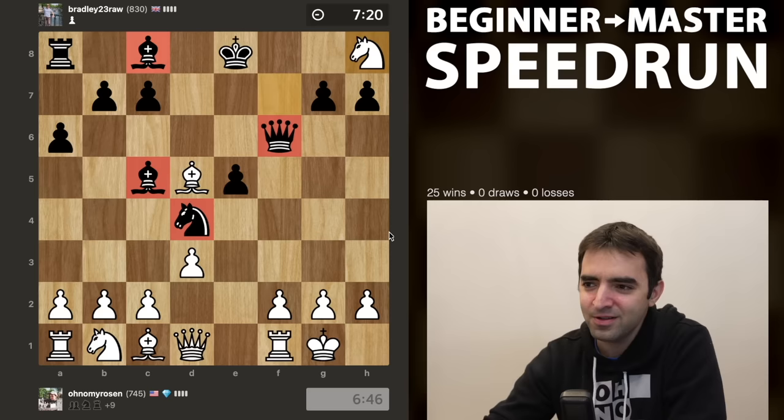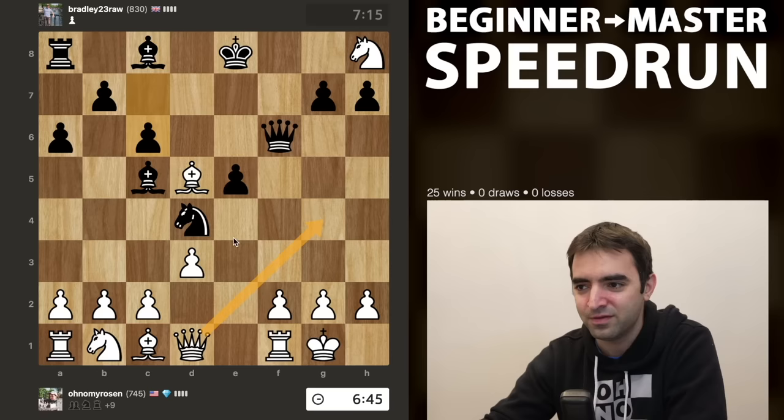Black could try bishop g4 to deflect my queen away from defending c2, but I'd be happy to take the bishop. We see c6. The natural move is probably to retreat. Bishop f7 looks a little bit interesting - bishop f7, king f8.